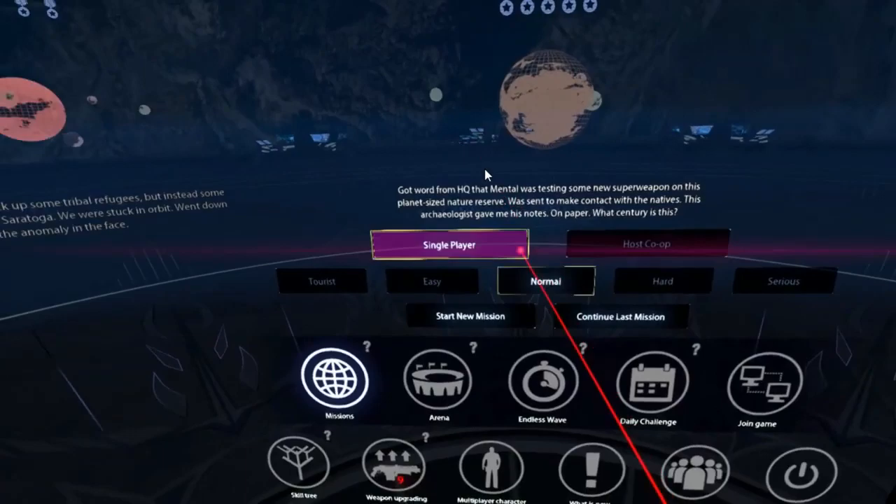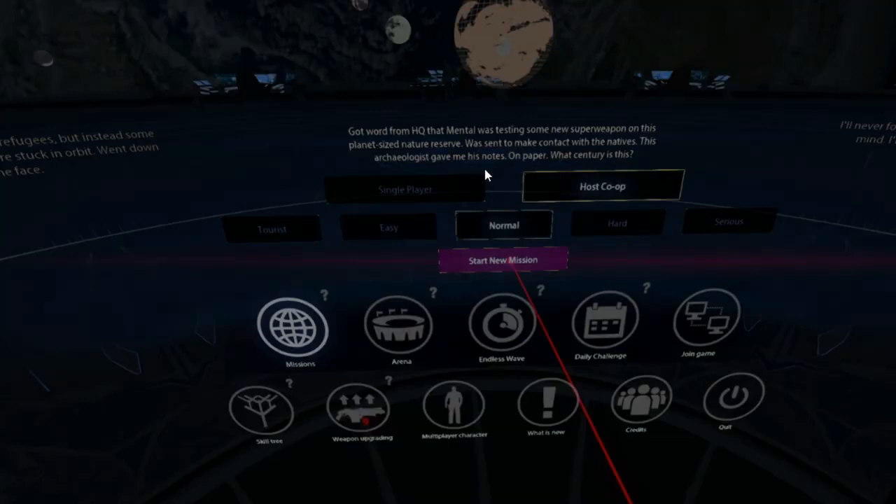For the campaign missions, select Single Player to play a single player game, or select Host Co-op to host a multiplayer game.